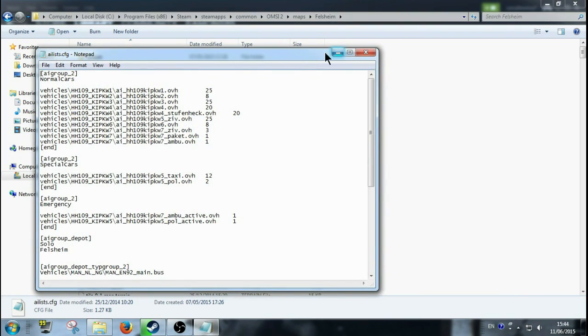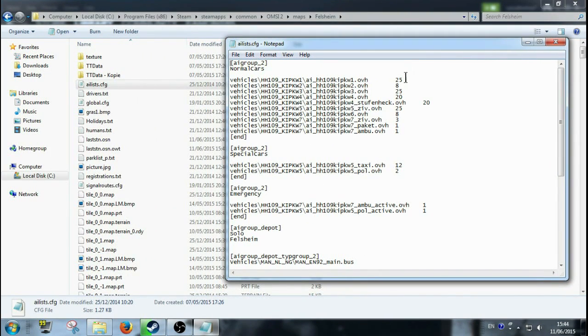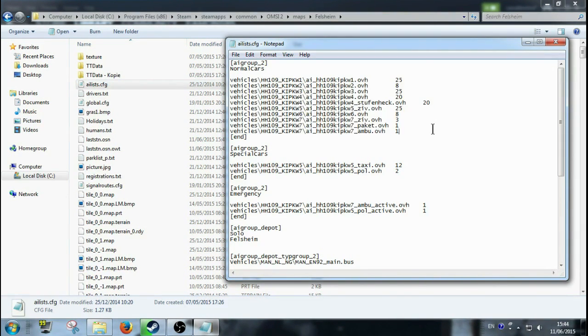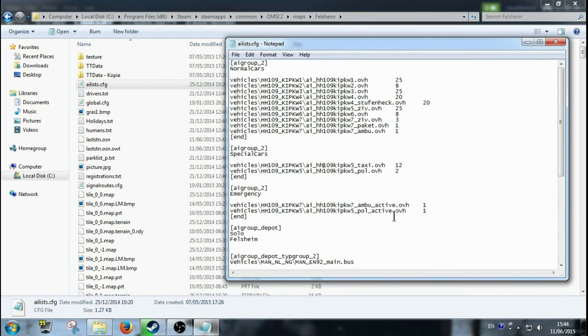When you click on that you'll have this little screen with these things. What you're looking for is your AI group. You have your normal cars — you don't really need to change anything there, you can if you want, but I wouldn't be putting buses in there. This is just for AI vehicles like cars and old 80s cars. Then you have your ambulances or special cars — they could be taxis or police. Then down here you have emergencies with your ambulance and another police directive.